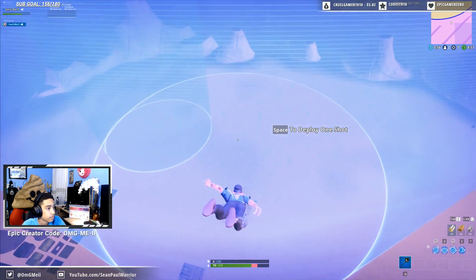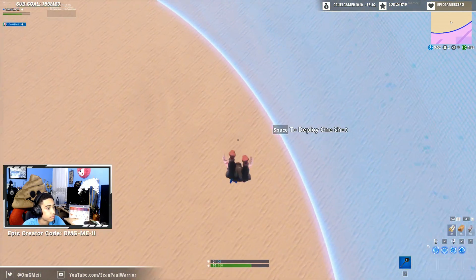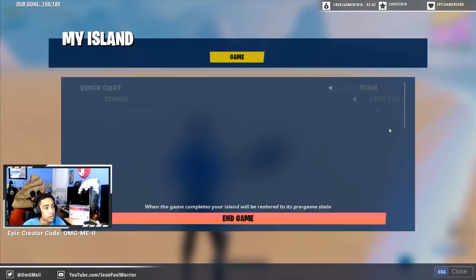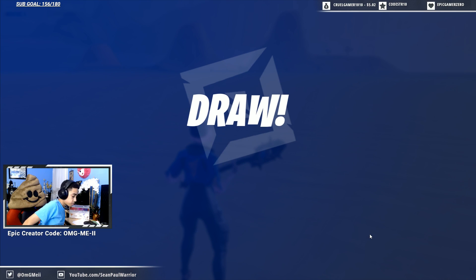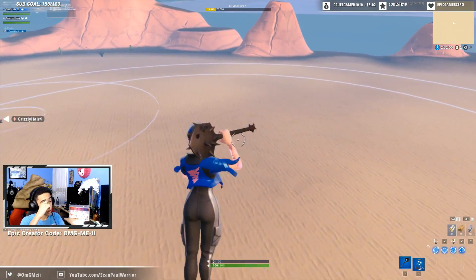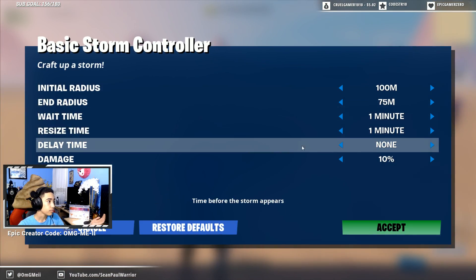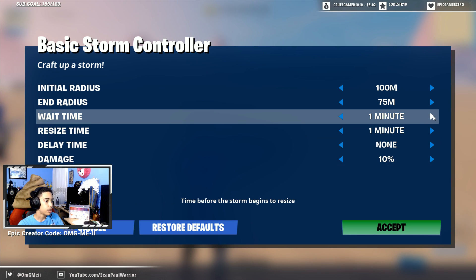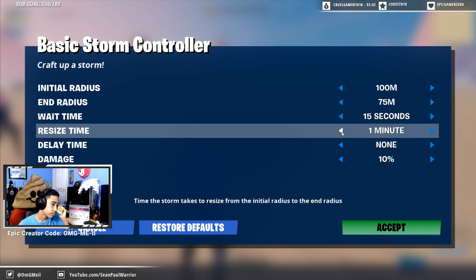See this — now going, going real quick. See how it's not moving? You have to put the time. I forgot to show you that. Time — that's going to determine how quick it closes in. So wait time, time for the storm, clears, 10 damage. Now I can do 15 seconds resize time — to resize from the initial radius to the end radius, so how long it takes to get to the end.